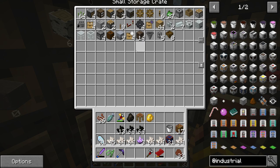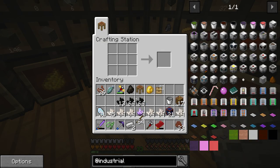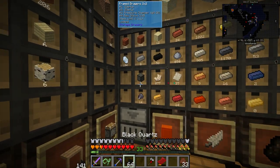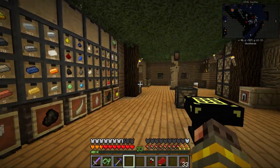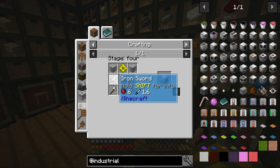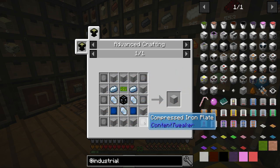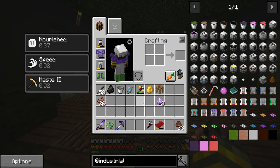This should last us for a while. I'm going to store the certus quartz and the black quartz. I also found a little bit of amethyst in the nether. The main reason I went to the nether was to get cobalt — the 21 pieces — so now we have 26, because every machine case requires two cobalt ingots and three certus quartz. My goal today is to make one or a few machine cases, but first I want to look at some tool upgrades.